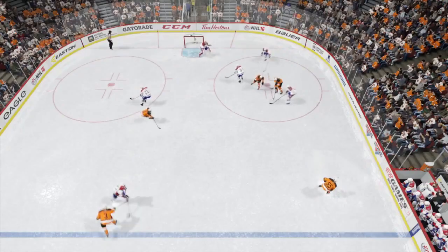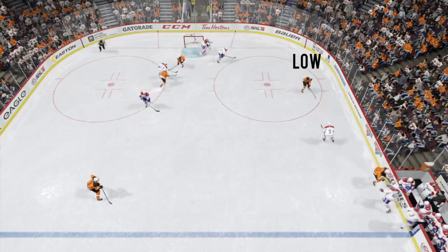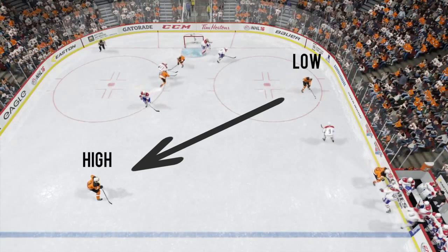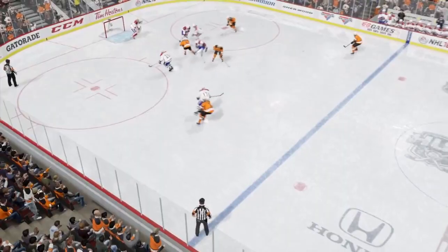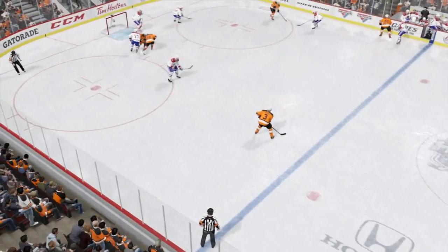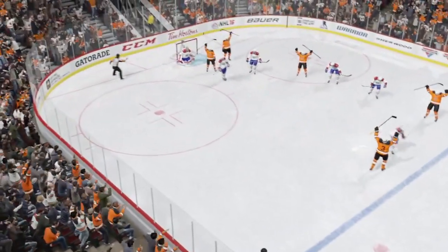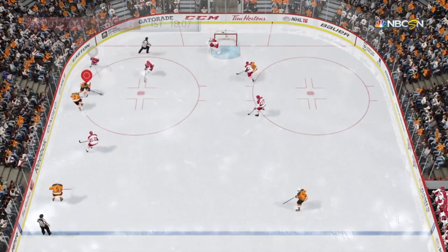You want to make sure that you have one guy low, usually around the circle in the hash marks, which opens up a passing lane to a one-timer to your defenseman up high. This works really well — you can see here I drew those two defensemen out to me and it's an easy one-timer for the goal.